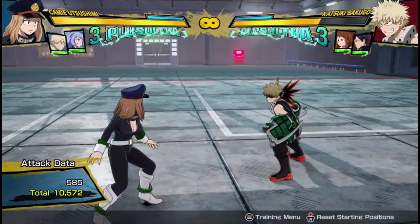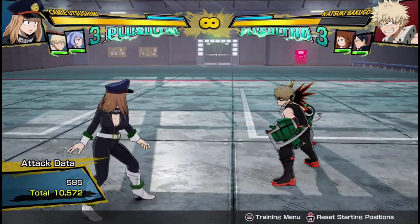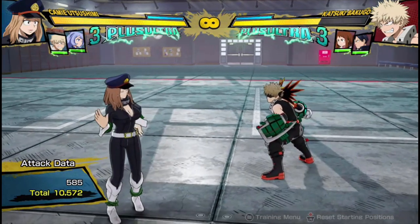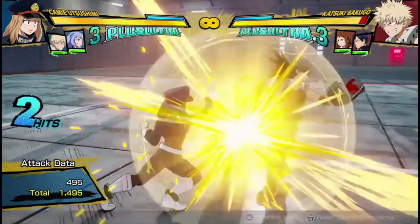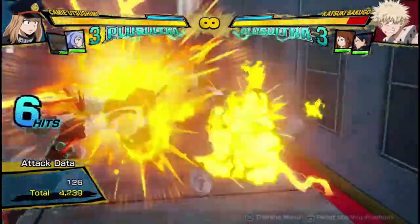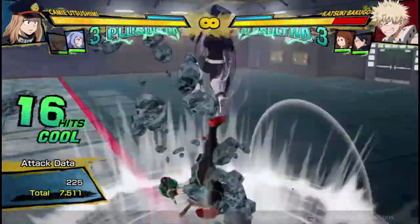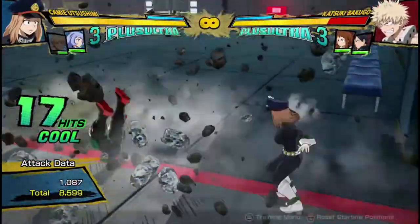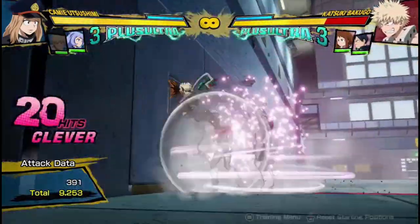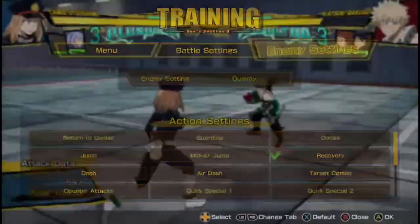No dash cancel, and technically sort of no support because he comes back instantly. She can do even more damage if you decide to spend a dash cancel — so this is what a combo looks like if you use a dash cancel and bring out the support as she lands on their shoulders. Sorry, I didn't do the dash cancel that I wanted to — here we go again.